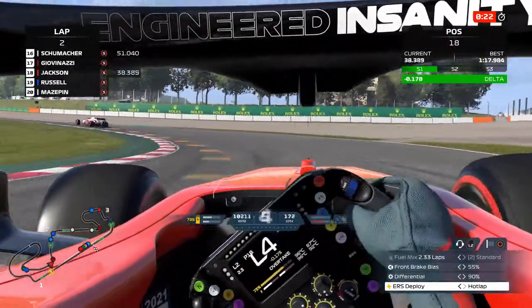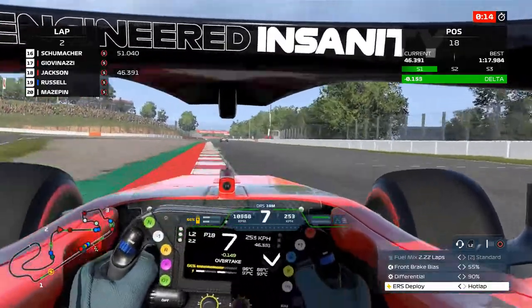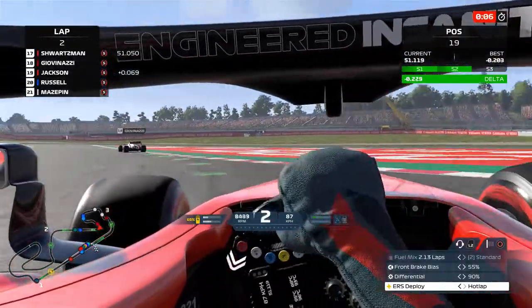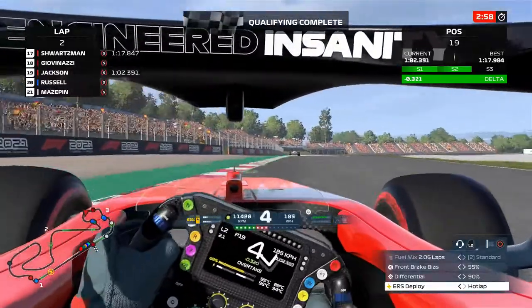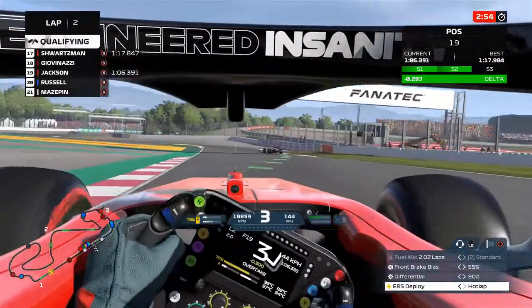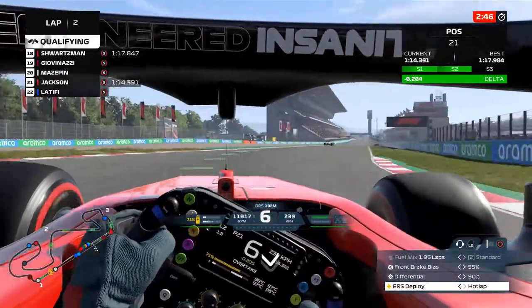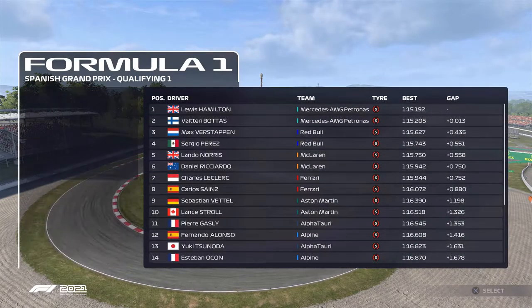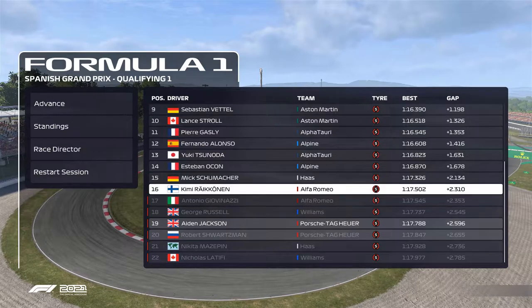We head back to the garage and by the time we end up getting back, we've already jumped down to P6. We go back out again on another set of tires trying to get our lap time down a little bit more. As we almost lose the back end coming onto the second DRS zone, we're up two tenths. But Yuki Tsunoda once again gives us trouble on our flying lap - he did the same thing in Bahrain where he was right behind us. Going a little wide into the final chicane, we cross the line dropping just under two tenths. We end up finishing qualifying one knocked out, sitting in 19th place right in front of our teammate Robert Schwartzman.